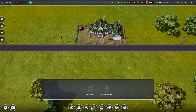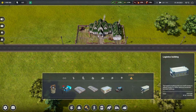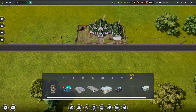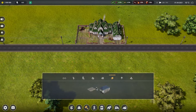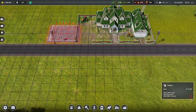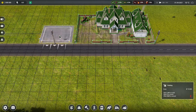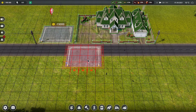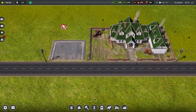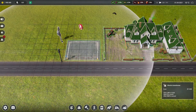If I remember correctly, I need some kind of equipment store — a garage or something. I think it's R to rotate, so let's park it here. I probably need electricity for that, so let's place an electric transformer.